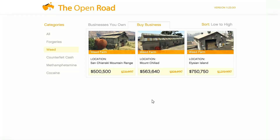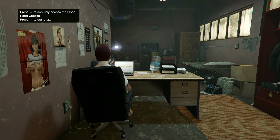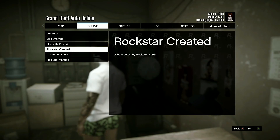Weed farms are 30% off this week and on top of that they have a double production rate for the product. There's also two-time supplies on biker resupply missions, three times GTA money and RP on Lamar contact missions, and two times GTA money and RP on short trips with Franklin and Lamar.